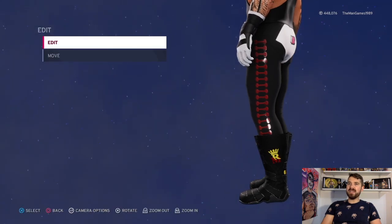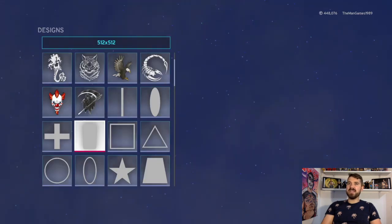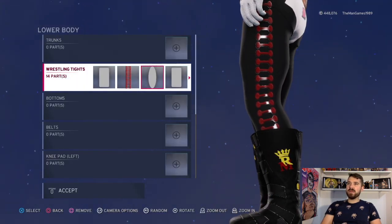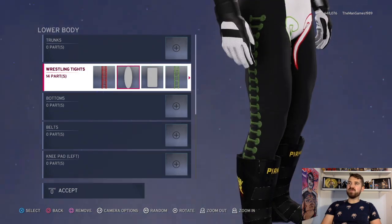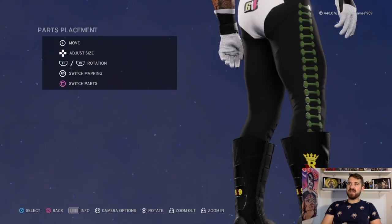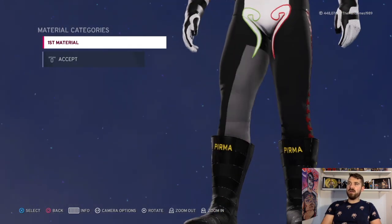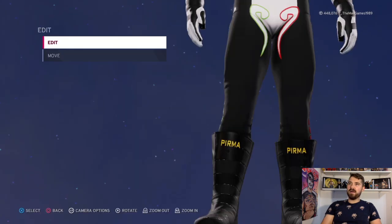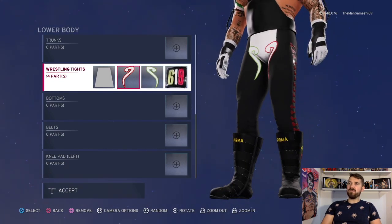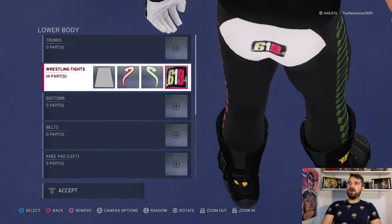We've got that image going down the leg, and then these two images are exactly the same on the other side. Then we've got the green going down the leg, and two rectangular images for the inside leg on each side. Then we've got those two logos on the front, so it looks like that, and the '619' on the back.